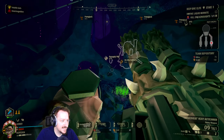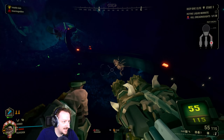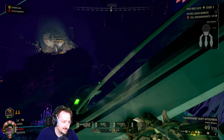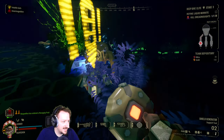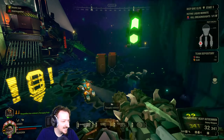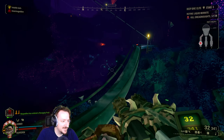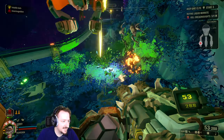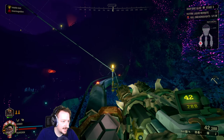Bosco, you wanna fix this? I gotta go get some more ammo and health — I need more health, more so than anything else. Ammo I'm actually doing okay on I guess. I'm calling one more resupply, which I'm gonna need — even if it's just for shields, even if it's just to push things off objectives. Get the oppressor off of there. At least Bosco's not focused on it — sometimes Bosco will just go attack the oppressors, nothing to them.